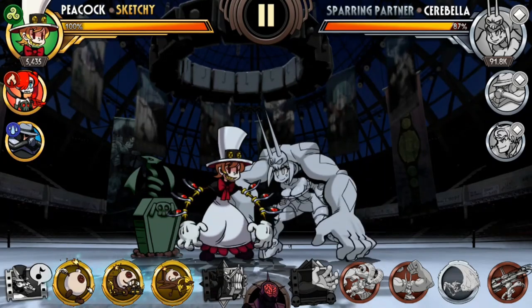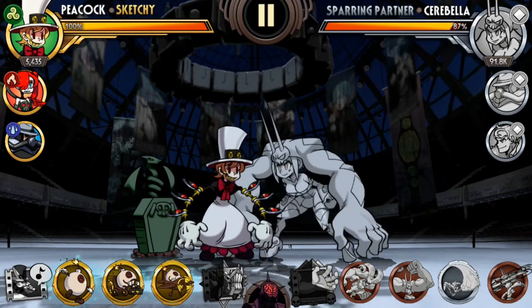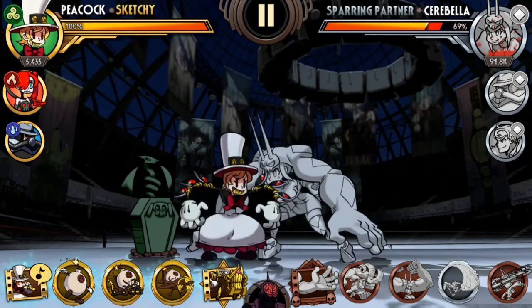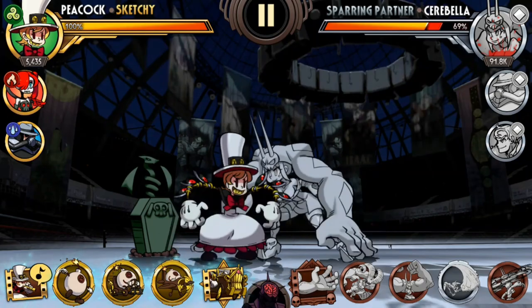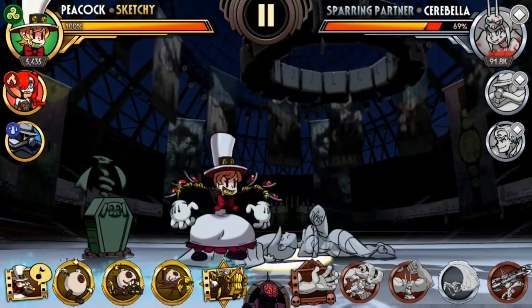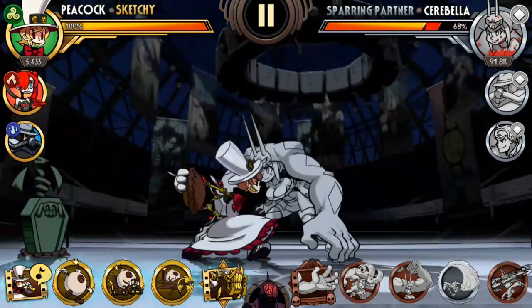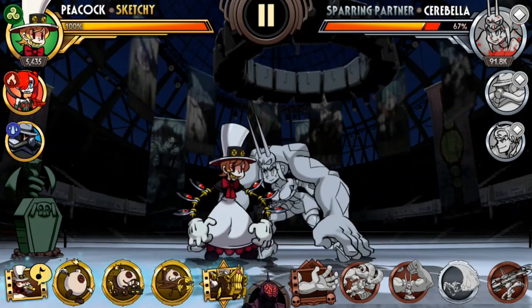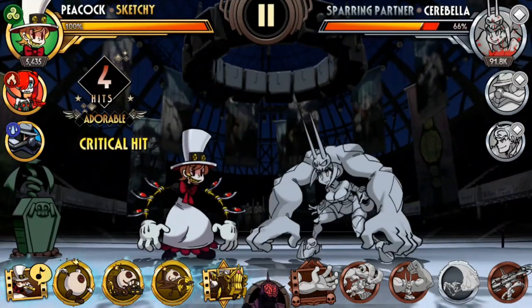Now this next part is going to be a bit more tricky. This is a beginner's video, but not really, because Peacock is one of those fighters where she can get very technical and there are a lot of ways to do her combos — it's actually really insane. So the combo is: you do your normal juggle, then use Impending Doom and attack the opponent while Impending Doom is hitting them. You do one, two, then air launch, then dash, and continue with the normal combo.